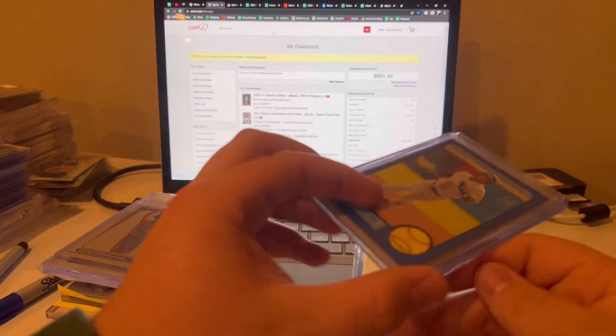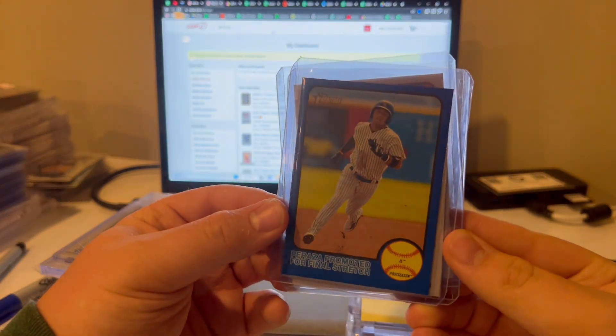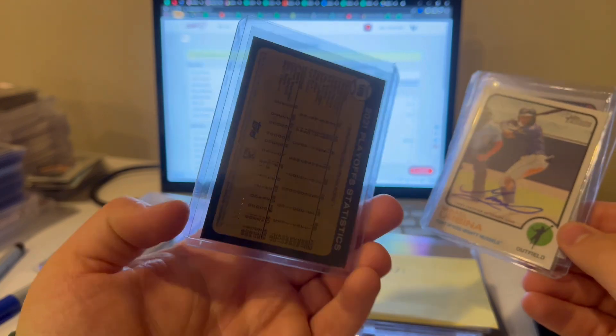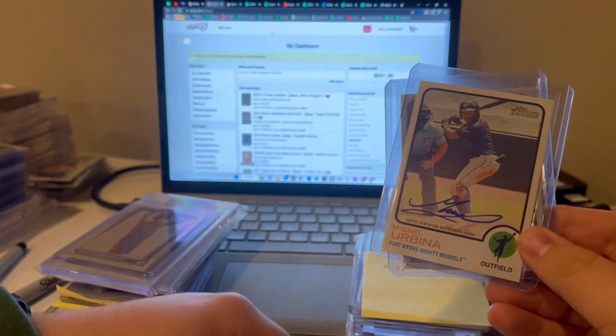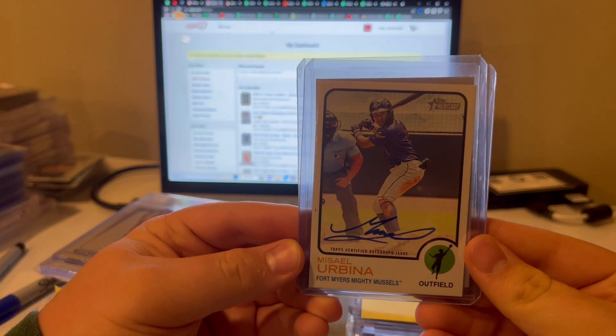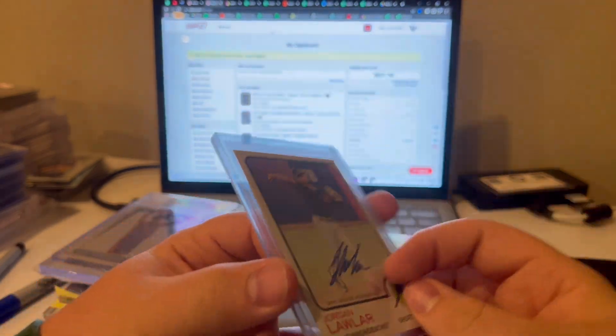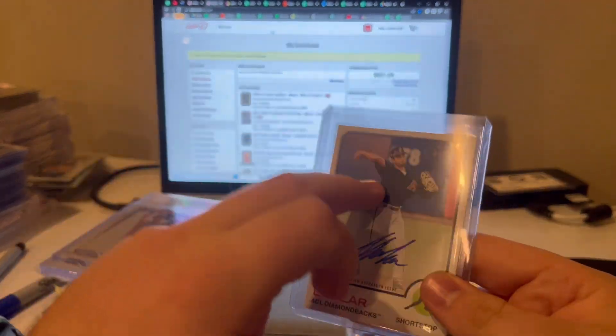And then the other box — got Peraza blue, Misal Urbina, and then a cool one: Jordan Lawler Heritage auto. Really nice looking card.